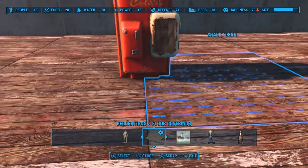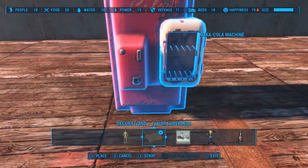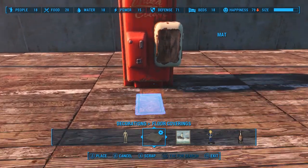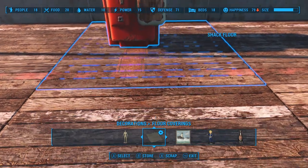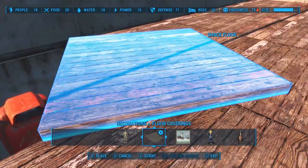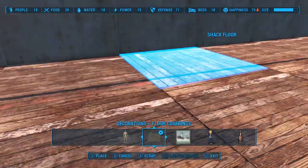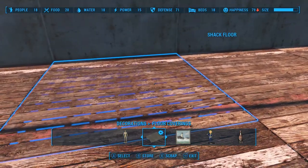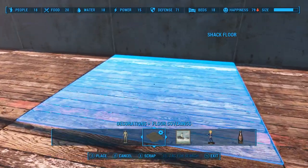Let me show you real quick. We can sink it into the wall there. But check this out — even in this area right here, watch what happens. Boom, it disappears. It's underneath the floor there — because I have the floor stacked with a little crawl space underneath. Let's get that thing out of there.